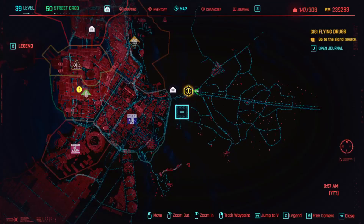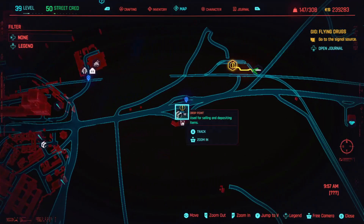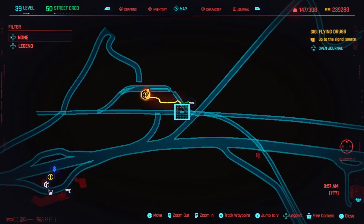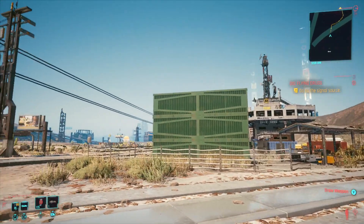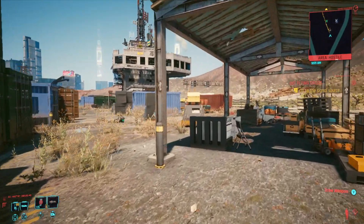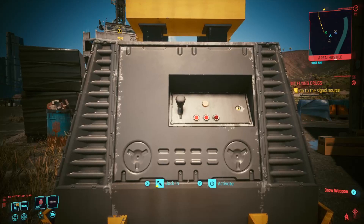This is the 13th free legendary terminal, located in the Badlands. Go to Santo Domingo and follow the road that leaves Santo Domingo, passing the petrol station — it's slightly north. The gig next to it is called Flying Drugs, but the best approach is looking west onto this compound. When you come over the fence there are a few guys — you probably want to stealth kill them, turn off the camera, and deal with the turret over there. Then just access this forklift truck to get your 13th and final legendary quick hack. That's 13 free terminals, all 13 free quick hacks at legendary level.